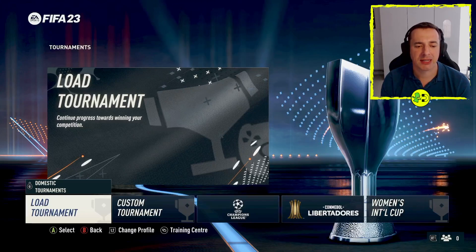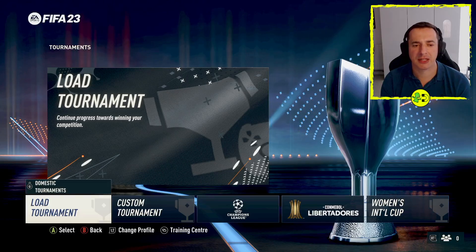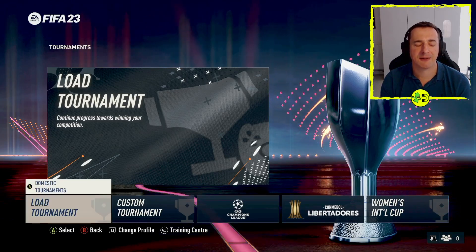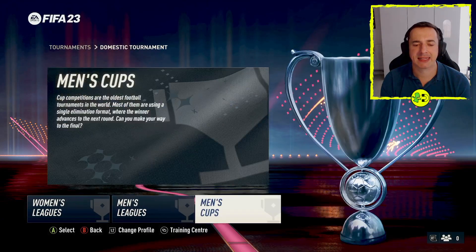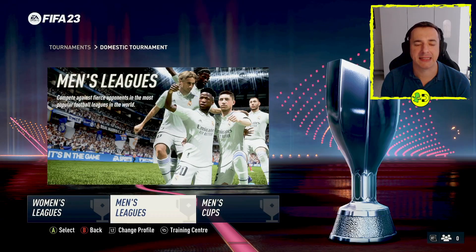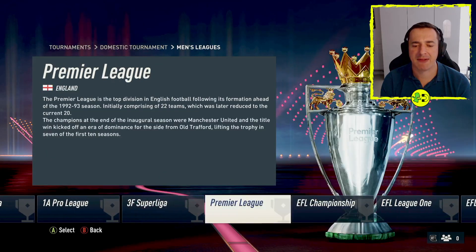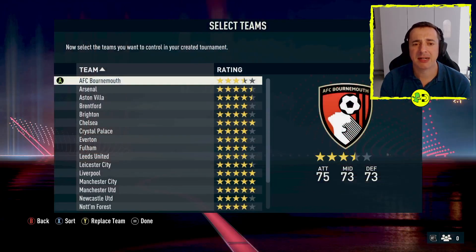In tournaments, you can either load a tournament or look at domestic tournaments. If it's not showing, just move up with your left stick. Press domestic tournaments and you'll see women's leagues, men's leagues, and men's cups. We want the Premier League, which is in men's leagues. Jump in there and you can see all the different leagues — select the Premier League.